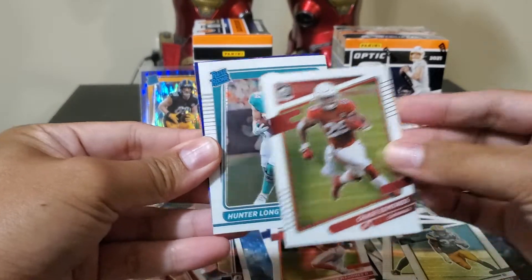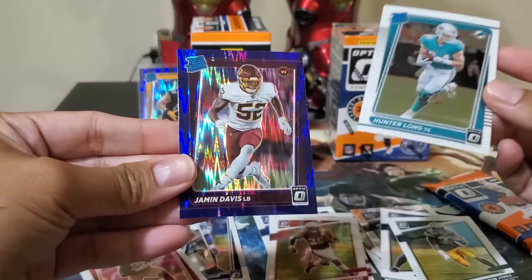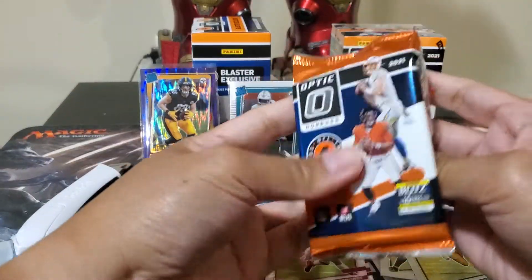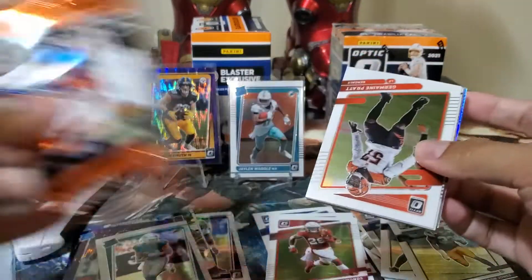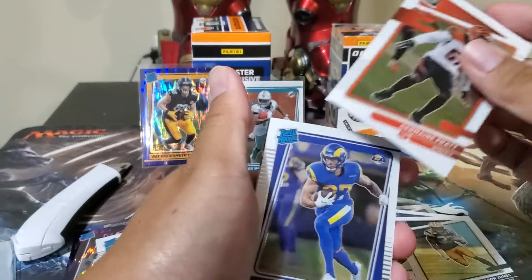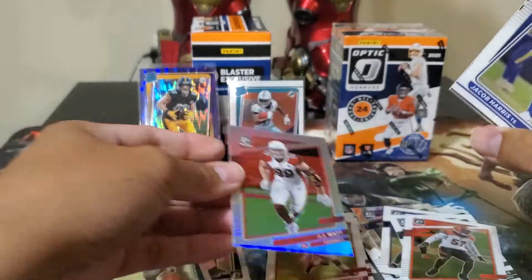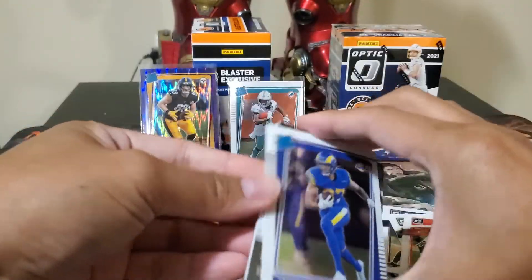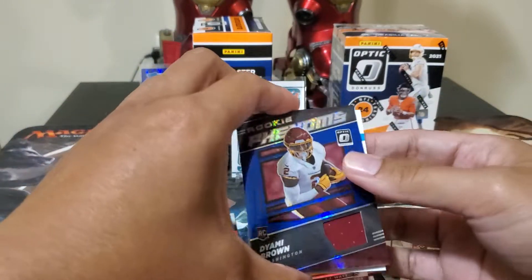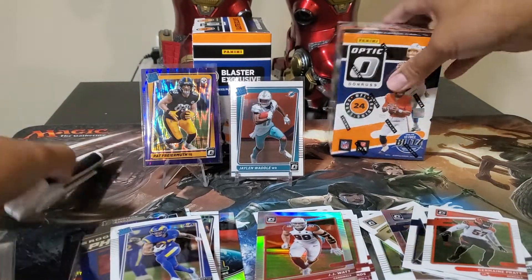Aaron Jones, Jace Edmunds. Oh, I thought another Jalen Waddle — and a purple Jamin Davis. This is thick — could be a patch card. Jermaine Pratt, Jacob Harrison at the back. Silver JJ Watt. Rookie Phenoms number 23 — Yami Brown. That's our first box.